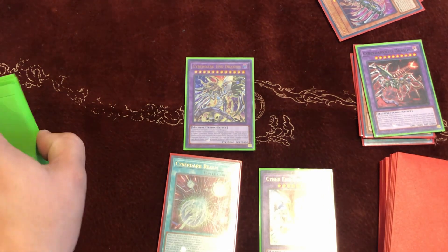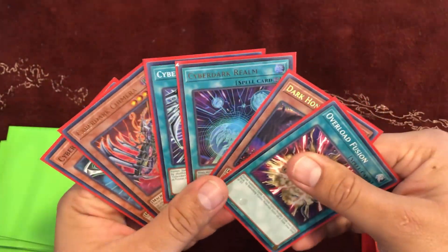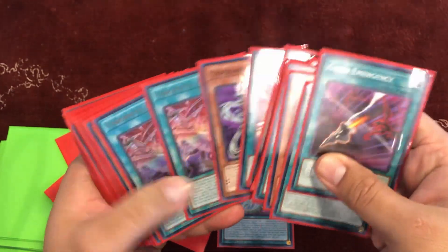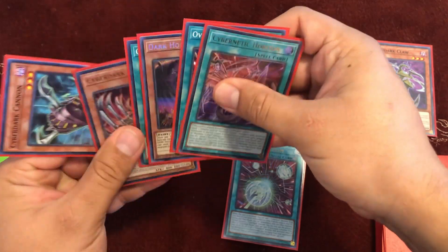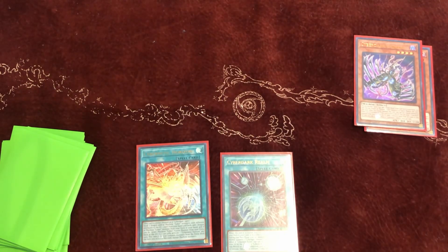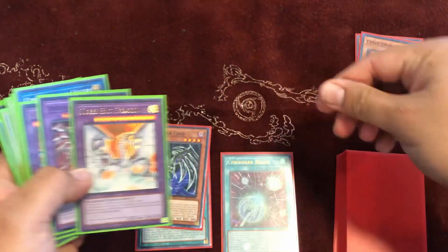Now let's do the going-second combo with six cards including Dark Honest. Activate Cyber Dark Realm to search Cyber Dark Claw. Discard Cyber Dark Claw to search Cybernetic Horizon, since it's always treated as a Cyber Dark card. Activate Cybernetic Horizon by discarding Cyber Dark Chimera and Cyber Dragon Core. Search Cyber Dark Edge and send Cyber End Dragon to the graveyard.